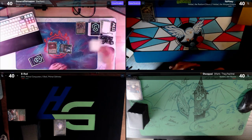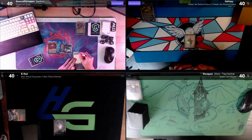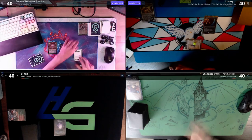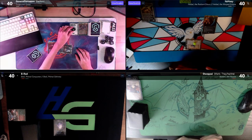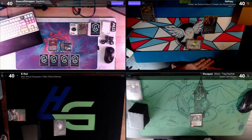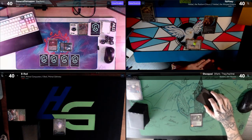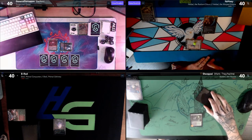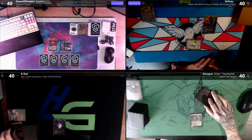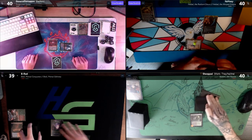I will play an Urza Saga, then tap it for a Mana Vault. Nice, pass as well. Untap, upkeep, draw. We'll do Verdant Catacombs and just pass. Untap — I will play a Scalding Tarn and crack it, ping one, and get a Stomping Grounds taking two.